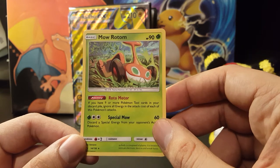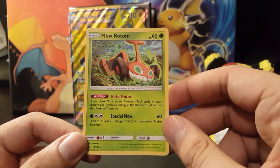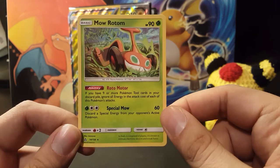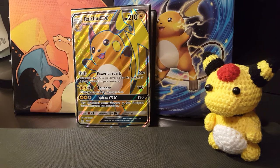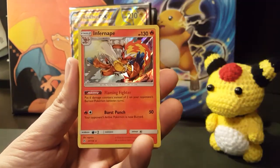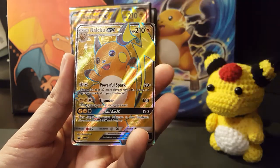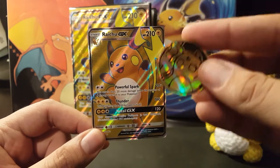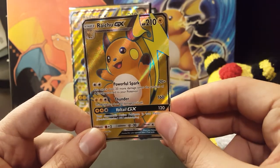The Rotom ability: if you have nine or more Pokémon Tool cards in your discard pile, ignore all energy in the attack cost of each of this Pokémon's attacks. And it can discard a special energy from your opponent's active Pokémon. Probably not number one in everyone's decks, but it'd do some damage. Here are some of the artworks I found intriguing: Magmortar, Infernape, Virizion, Zoroark GX, Raikou, Reshiram, and of course this awesome full art Raichu GX. Please subscribe, leave a comment and a like — it always helps. Check out the Gunning Gallade on Instagram. Stay tuned as I continue this Pokémon journey — bye for now!